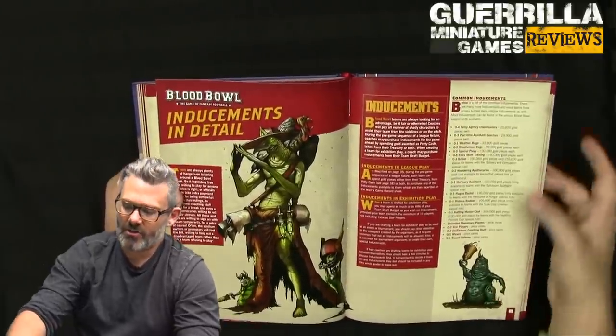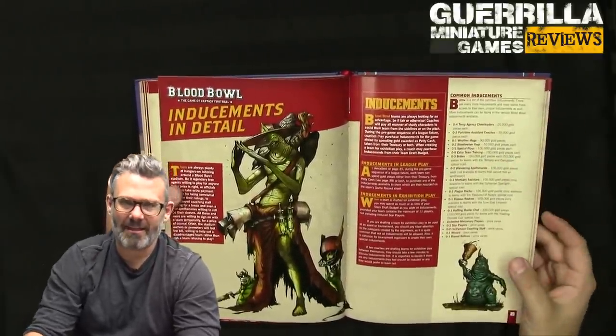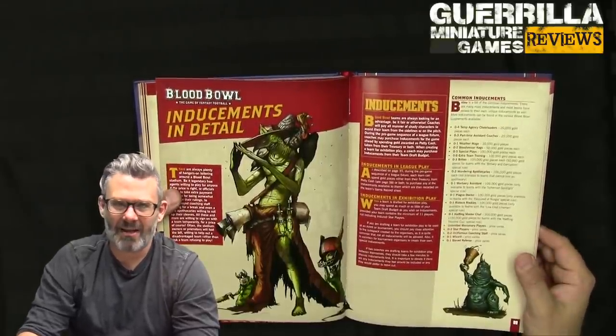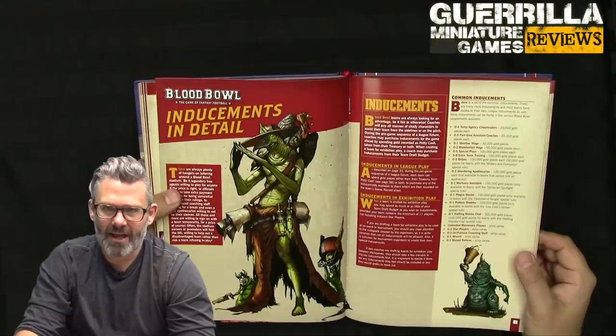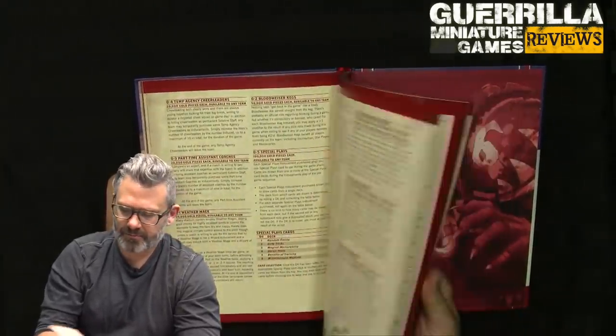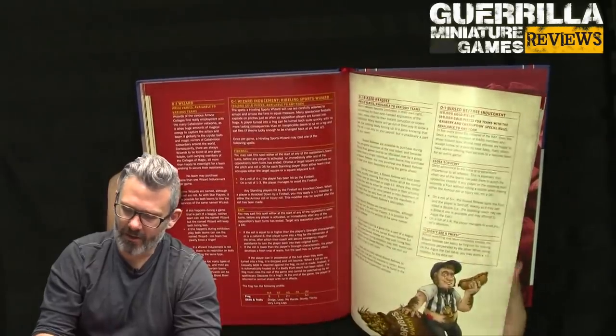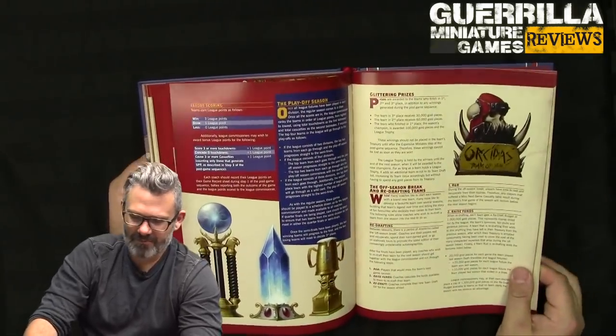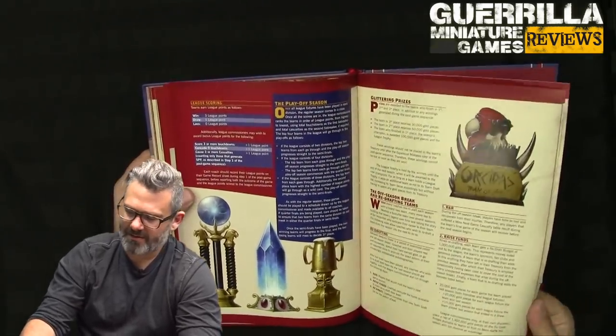These inducements come out of the difference in team value, used to balance league play when a team is way more experienced. Imagine the stadium or city you're playing in wants to make it look like a fair game, so they give you extra stuff to sweeten playing a better team. There's also great detailed off-season stuff for how to run a league — pretty much the same as in every other edition: track experience, play open games and set-piece games, then a playoff, then finals.